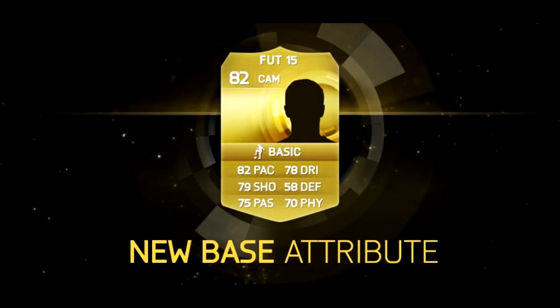The next new feature is the new base attribute. Basically there's a new attribute replacing heading, which was just heading accuracy as the only corresponding stat. Now there's a physical one — all things like jumping and heading put together under physical attributes are combined into one rating. I like it because it removes the heading factor. I'm not sure if it has anything to do with overpowered headers from FIFA 14, but it's a good feature.